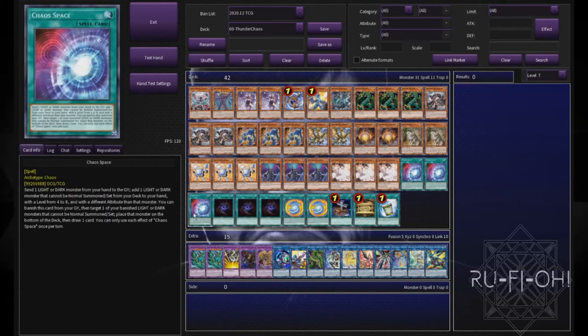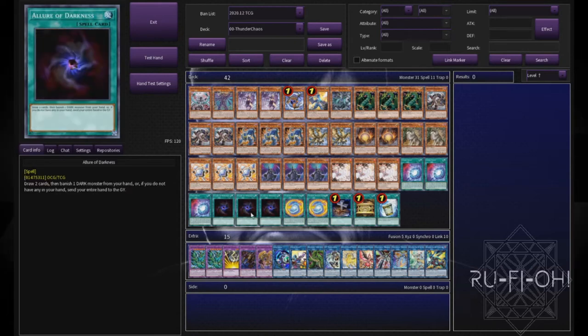Triple copies of Chaos Space — because it's a Chaos deck, this card is absolutely nuts. Definitely one of the best bits of Chaos support we've seen in a long time. The whole Toon Chaos set was awesome for this deck, and this card is no exception. You need to play triple copies; it's actually one of the main reasons you'd even play this deck — being able to use this card.